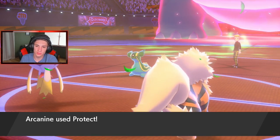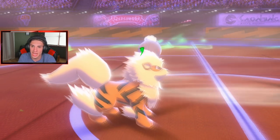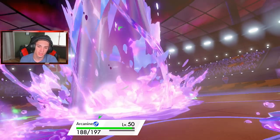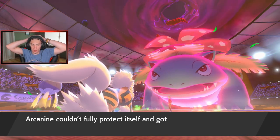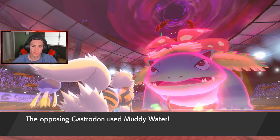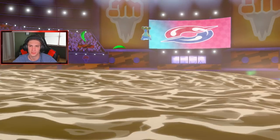Protecting — yeah! But that Rillaboom Drifblim lead is so strong. Drifblim just outspeeds everything with that Unburden ability. Protect comes in clutch, he's plus two now. Both are plus two on special defense. Gastrodon going for a water move but I know I outspeed that Venusaur and should be able to pick it out in one shot. Flamethrower comes through — Drifblim's eating that up since the drought from Charizard is going to nip back some of that damage.